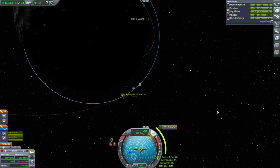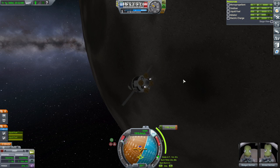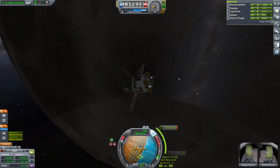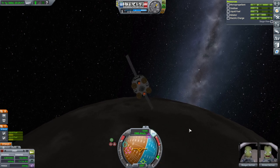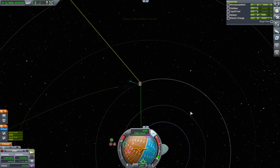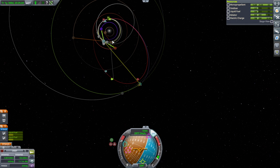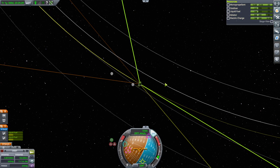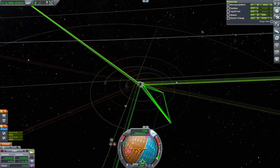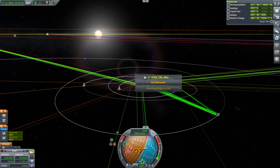Let's turn to the node and burn. Off we go - departing Tylo at long last. That's probably as close as we're going to get. We're on exit, going in the right direction, and we have an encounter with Kerbin in 276 days. It doesn't look too precise on inclination - pretty far off actually. If we just correct it here it's doable.